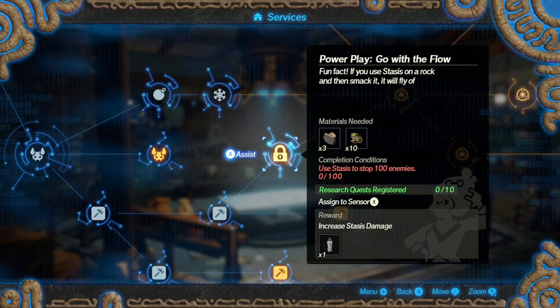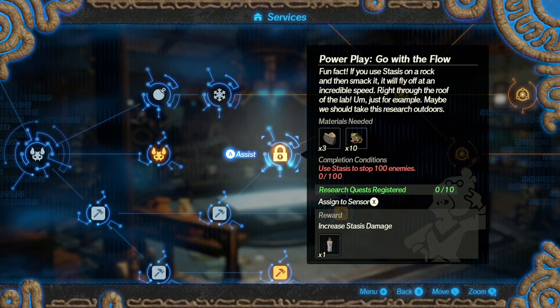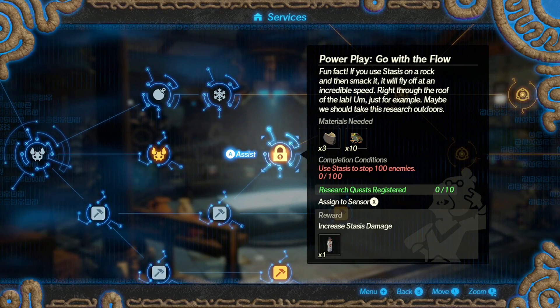Fun fact: if you use stasis on a rock and then smack it, it will fly at an incredible speed right through the roof of the lab. Maybe we should take this research outdoors.